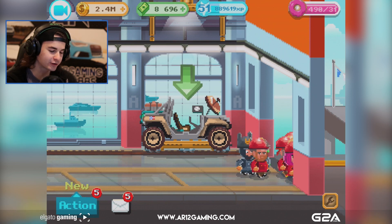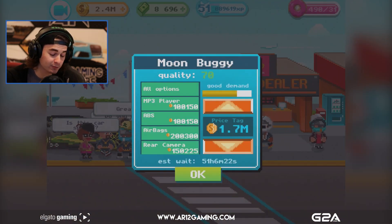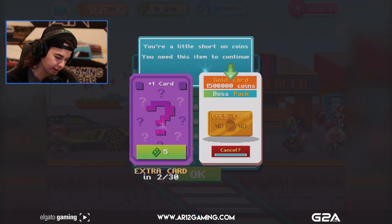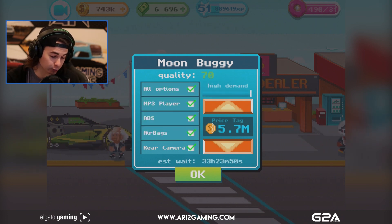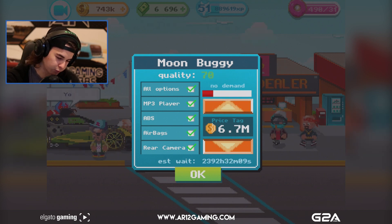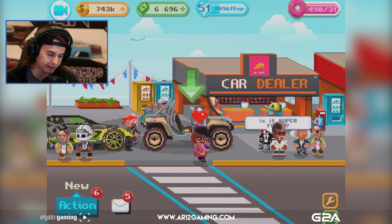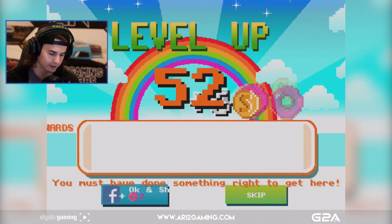The moon buggy's donut quality is great. Who would like to buy a moon buggy? Price: 1.7 million - we just doubled our money! There are tons of options: carbon dash, ceramic brakes, carbon seats, auto parking. The gold card for 1.5 million credits means we wait 33 hours and sell for 5.7 million. Without a wait we can pull in 5.3 million - let's do that. Moon buggy sold for 5.3 million, out the door!